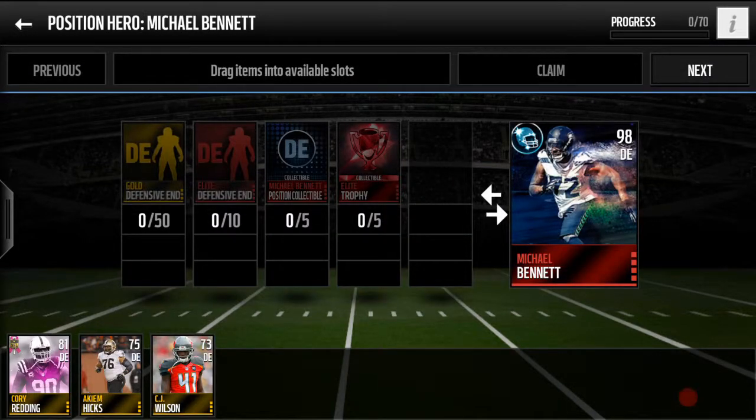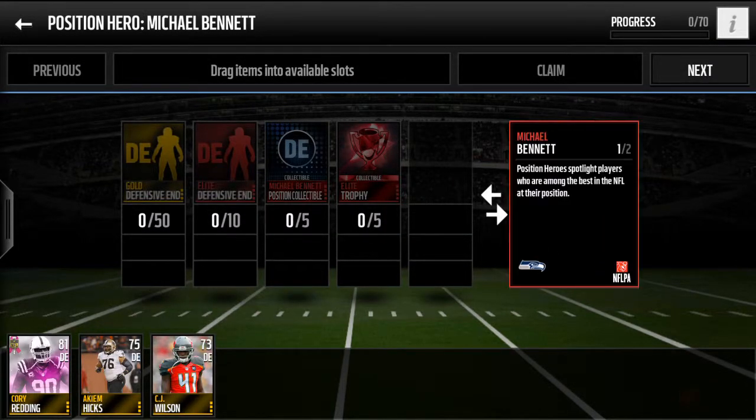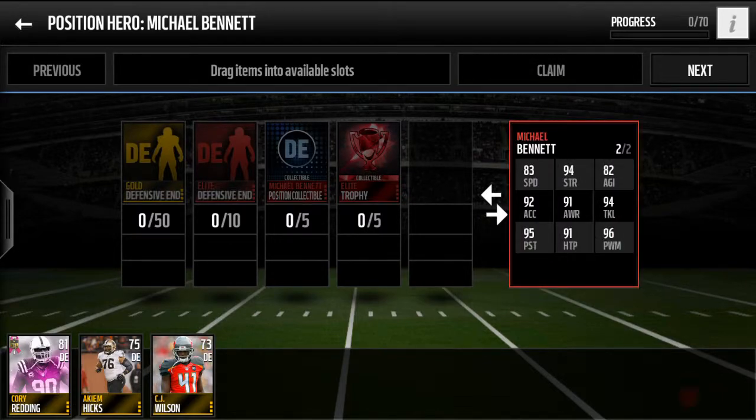We have another 98 defensive end in Michael Bennett. I like Bennett as a player — he's more of a power defensive end with 94 unboosted strength and 96 power moves. I'm not sure what his block shed is, but I imagine it's somewhere in the 90s. Hit power is decent, tackle number is pretty decent.